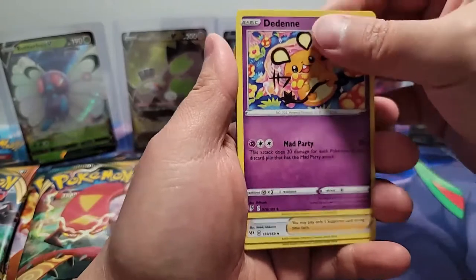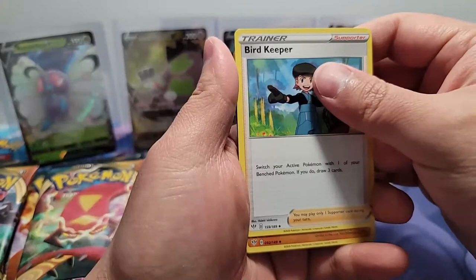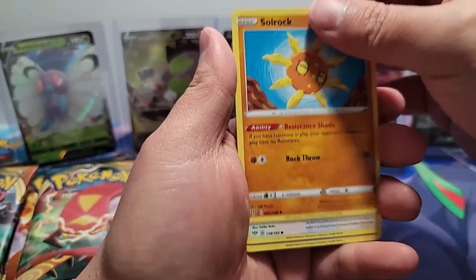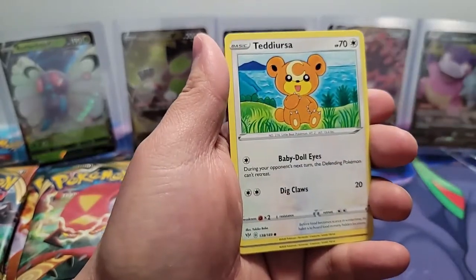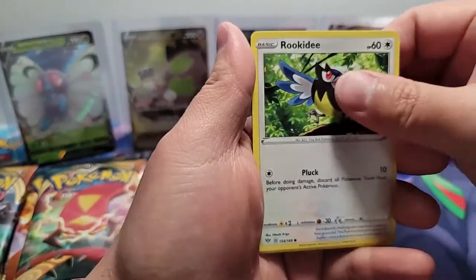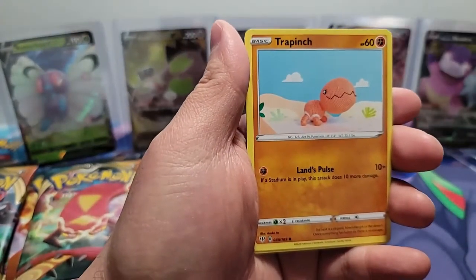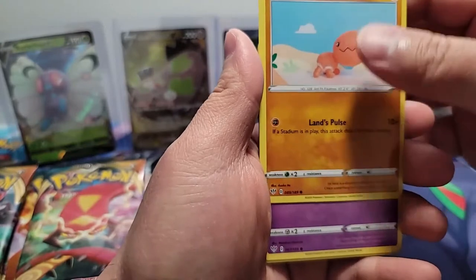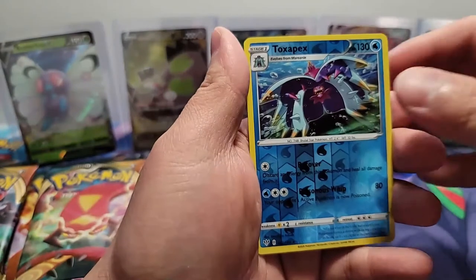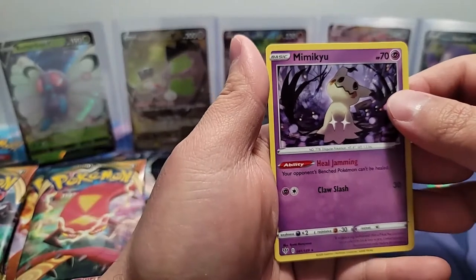The Dedenne here — that's a good card. I've been playing against that card in the game recently; it's been tough to fight against. The Bird Keeper, the Solrock, the Teddy Ursa — that's a really cool card. The Rookidee, the Torchic. Welcome, Juan. The Trapinch, Jigglypuff, a Toxapex Reverse Holo, and a Mimikyu.